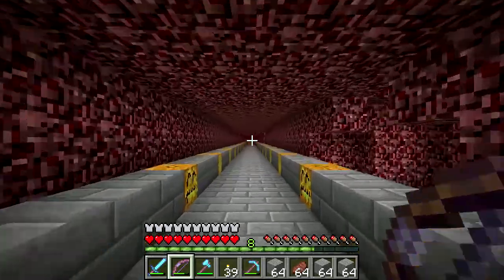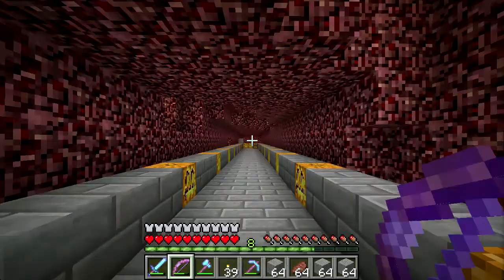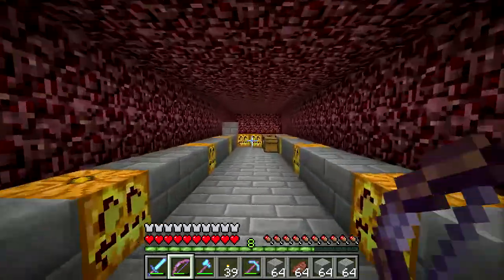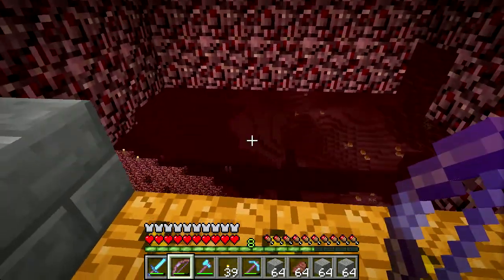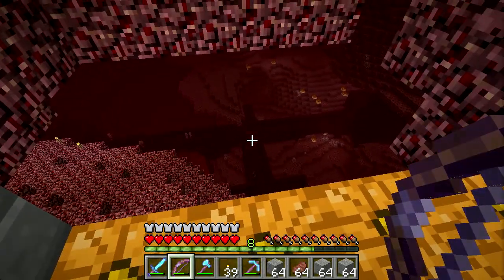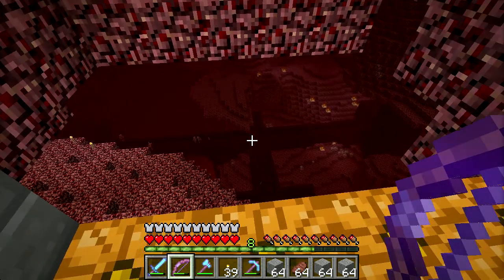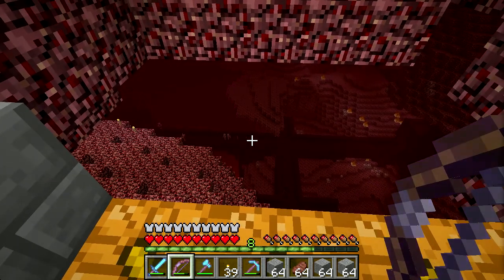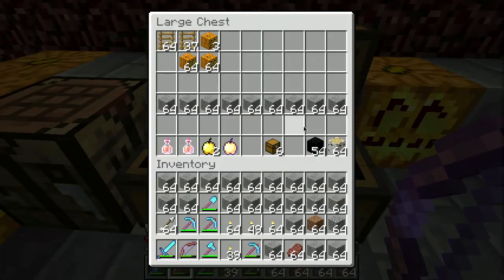And then we're on the little off-ramp here out to the Nether Fortress. So down here I have a little spot I built out a little bit. If we jump up here ever so carefully — there's the fortress. You can see there's wither skeletons down there and some regular skeletons. If we hang around long enough there will be some blazes, but I don't want to do that.